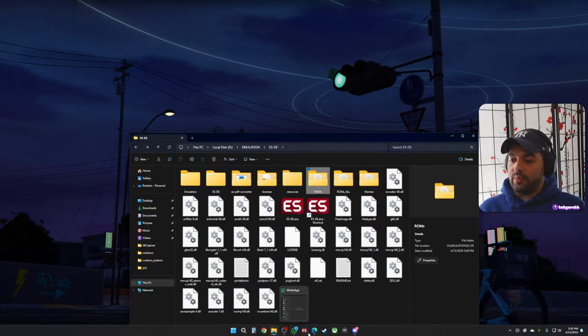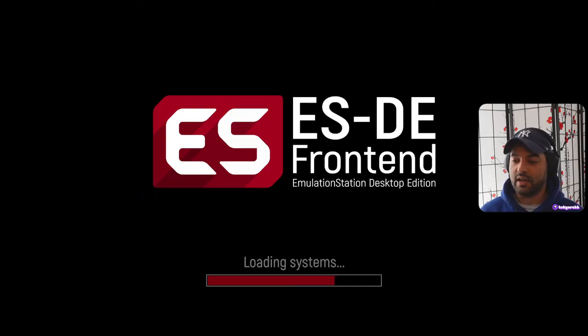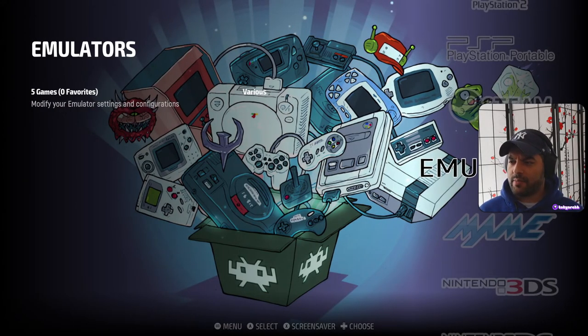This is the shortcut I created to open Emulation Station from my taskbar. Let me open it up and give you a little showcase of everything I have set up. This is how Emulation Station is not going to look for you by default — let me show you what it looks like out of the box first.